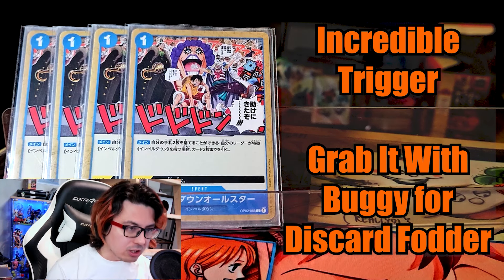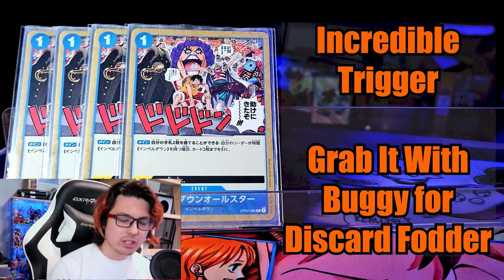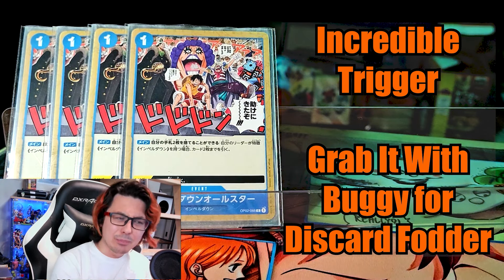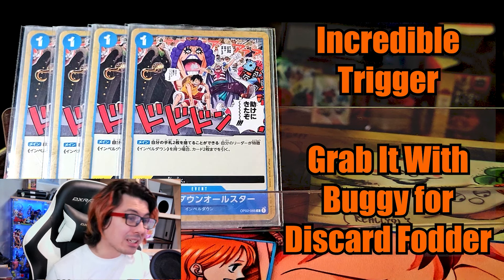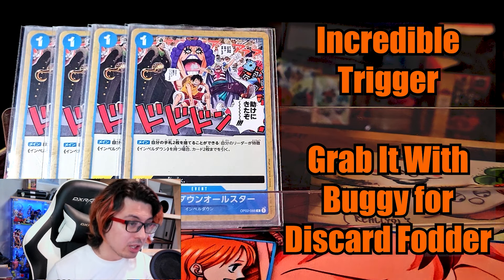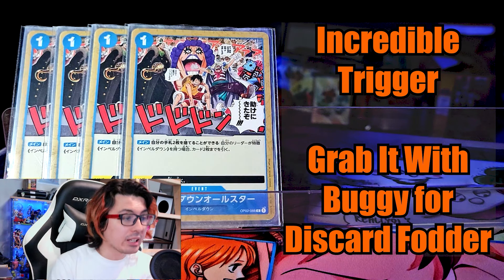4 Impel Down All-Stars. Some are going to argue that this is still a core card, and I mostly agree, but I'm placing it in this section because some decks are electing to leave it out, and it's searchable, which makes it a lot better to run in this version. We can choose to grab it when we have a way to remove it from our hands, so it's not going to be an issue in the late game.